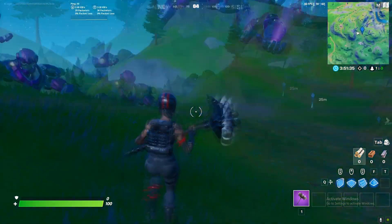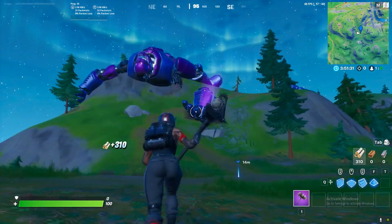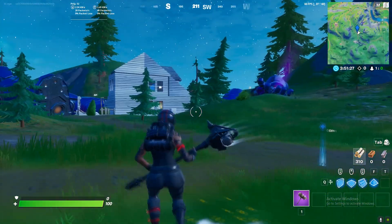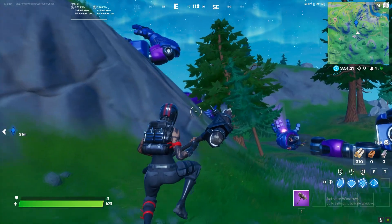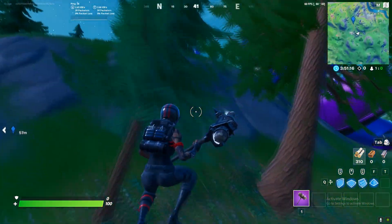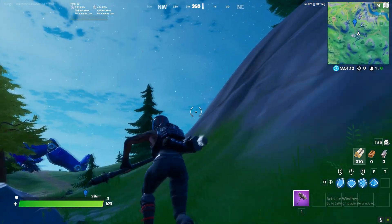If you want to do more, you can get some wood and go on top of another sentinel head and do the same thing. Note that there are no hits on some of the sentinel structures, but you can land on these two and dance to complete the challenge.